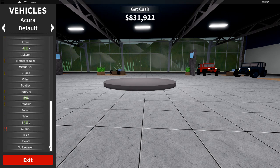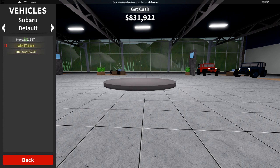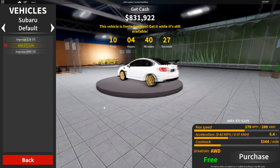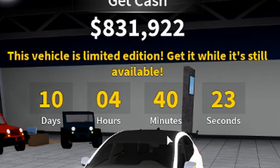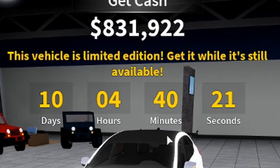You have your list of cars here. If you scroll down right to the bottom, you'll see these two red exclamation marks where it says Subaru. You want to click on that and click the middle one where it has two red exclamation marks — click on the WRX. And here it is guys: 10 days, 4 hours, 40 minutes and 22 seconds left on this car.